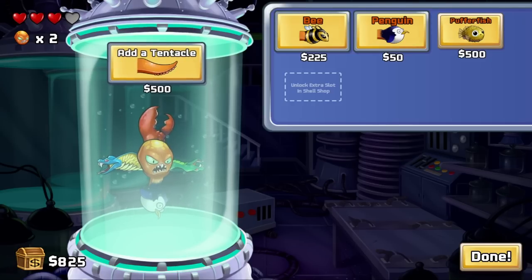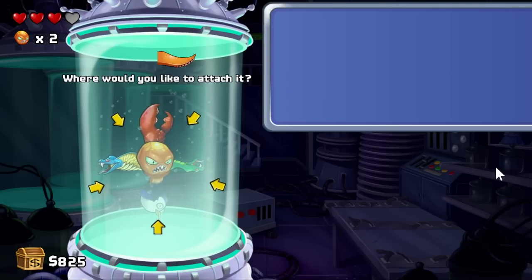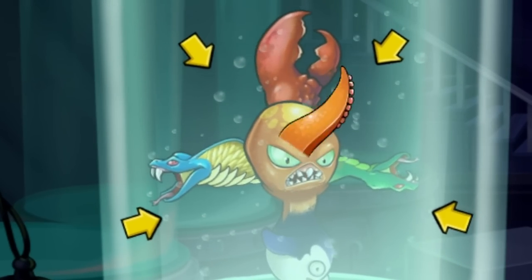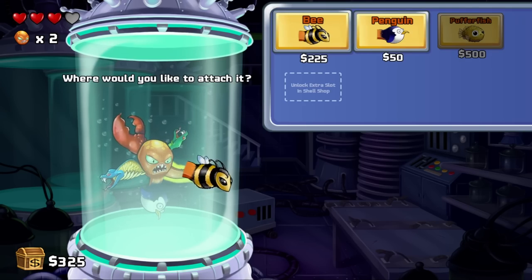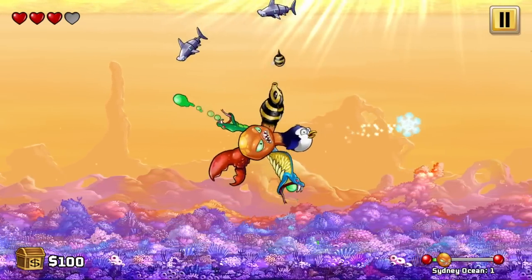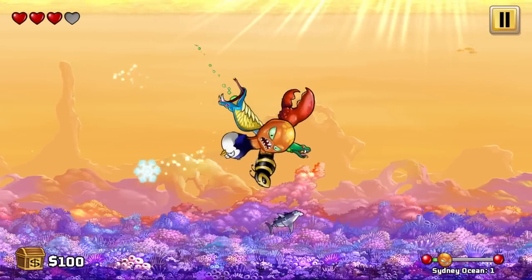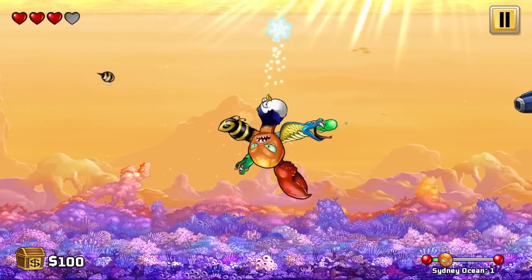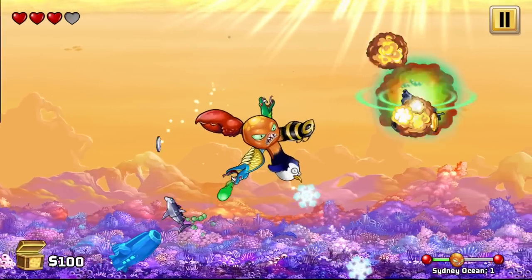Okay, we have a lot of money, so we could get a puffer fish - that's okay, we'll just add a tentacle and then we can put a bee on there. The homing bee is very effective in this new area against the new enemies. But I think I'll save this for another video if you guys want to watch that. So thank you guys for watching this one, and let me know if you want to see more Octageddon.